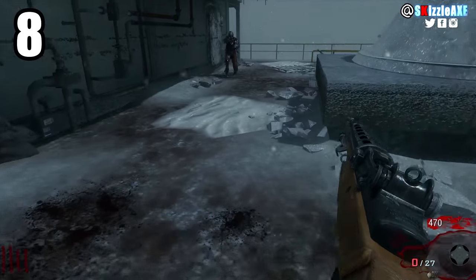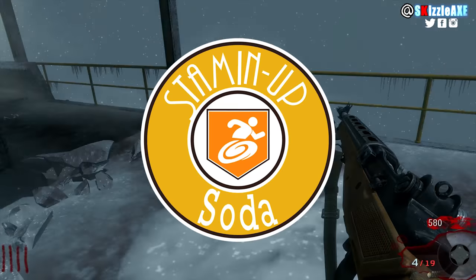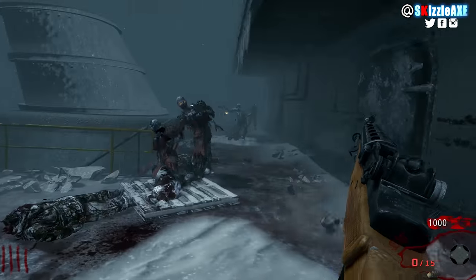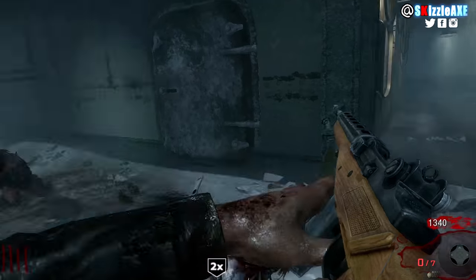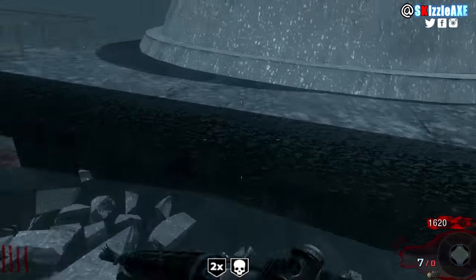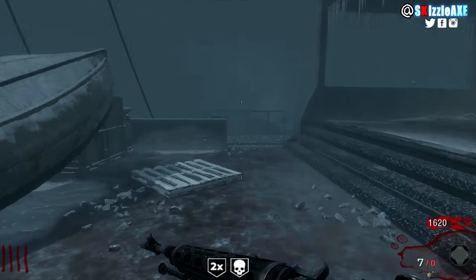Coming in at number 8 we have Stamina Up, which essentially gives you more stamina — mind-blowing, I know. In some maps like Transit it is very useful, though in others it's more or less relevant. Stamina Up makes your training a little more enhanced and lets you enjoy your training spots more, which is why it's at number 8.